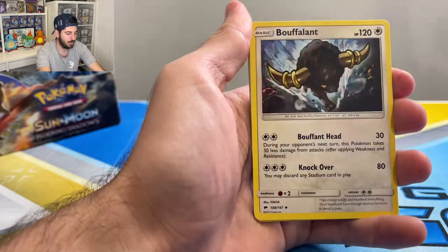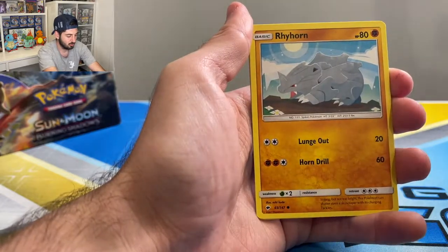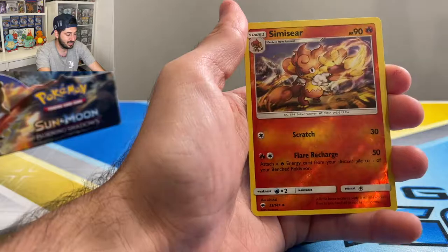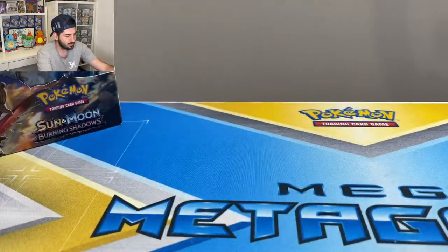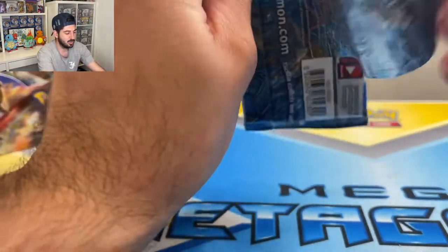Wick, Skate Rope, Bouffalant, Tangela, Routes, Rhyhorn, Hoot Hoot, Marill, Simisir — very nice reverse — and a Mudsdale. Let me know if you are enjoying this video and if you want me to open some more Sun and Moon.